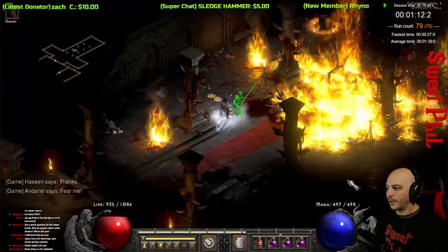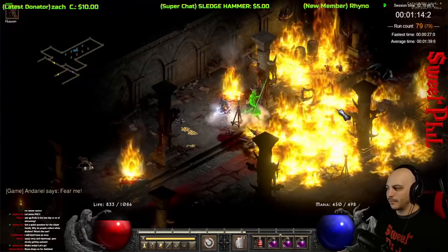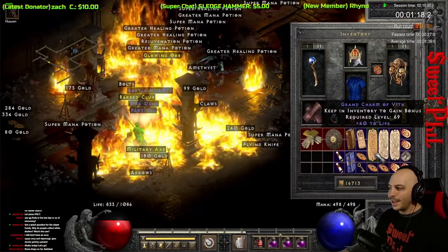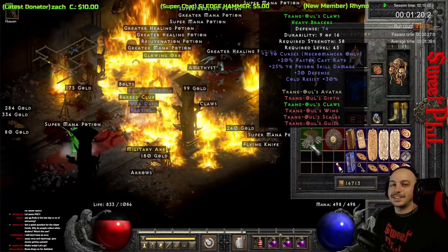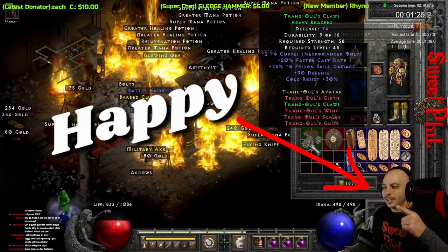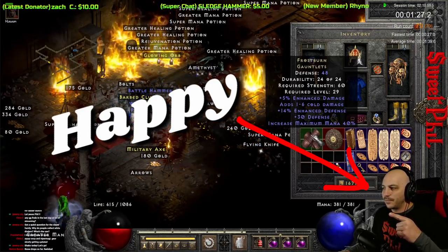This isn't crazy GG, but it is godly when you don't have any faster cast rate gloves and you're at the beginning of a ladder or single player playthrough — and you get yourself some Trang's gloves. 20% faster cast rate. We're pulling off those Frostburns and sticking on those Trang's gloves.